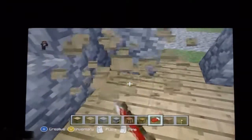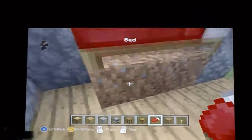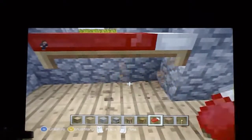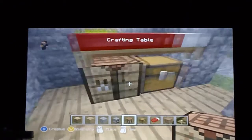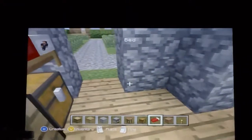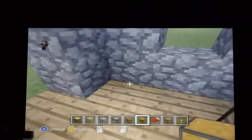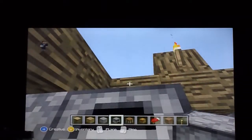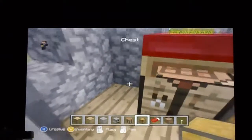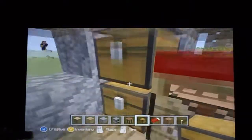Place some dirt or something there, then place a bed. This is a very compact house but it's got everything you need. Place a chest there, a crafting table there, three chests there, three furnaces there, and then three more chests there.